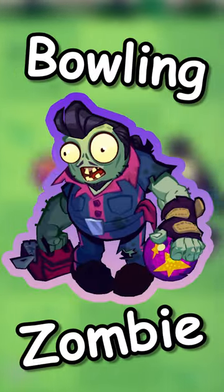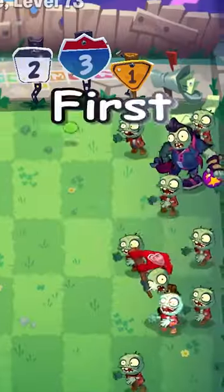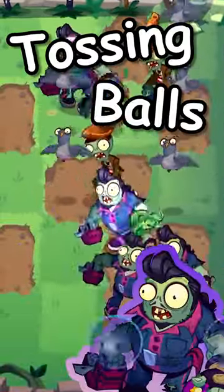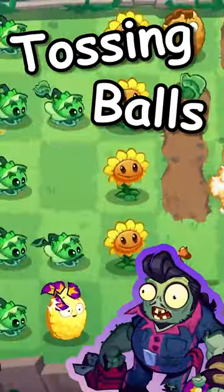Introducing Bowling Zombie in Plants vs. Zombies 3. First appearing on level 73, Bowling Zombie will toss bowling balls at your plants, defeating them in 3 hits.